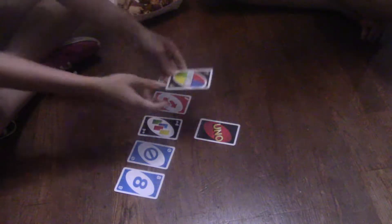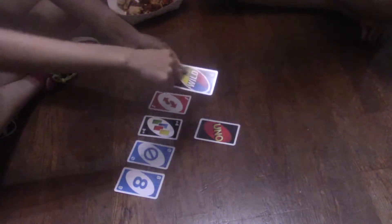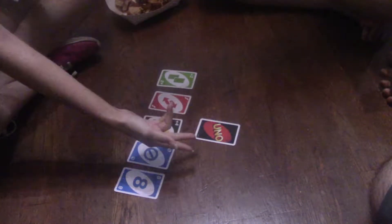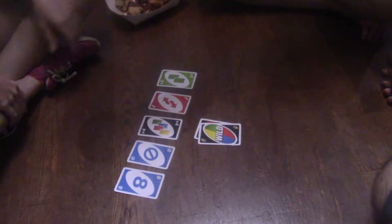So basically the wild card — everybody gets to choose a different color based on what's on the circle: red, blue, yellow, and green. Say there's a blue card and you want to change the color — just put the wild card down and say blue. Like, hey, I changed the color to that.